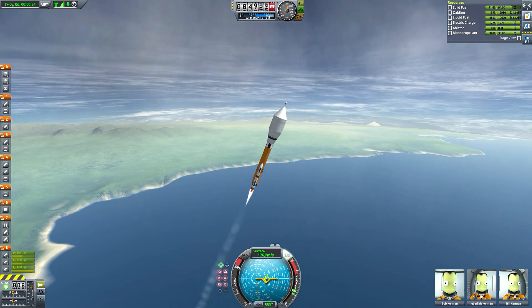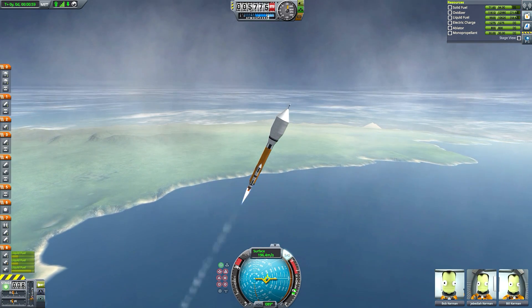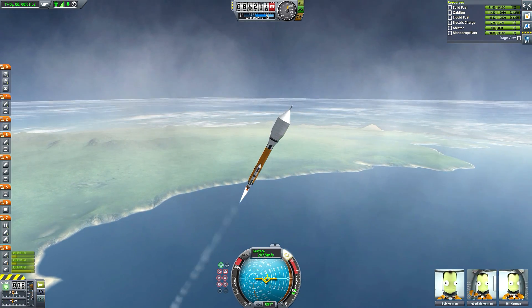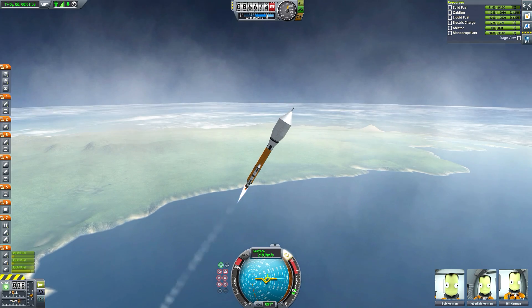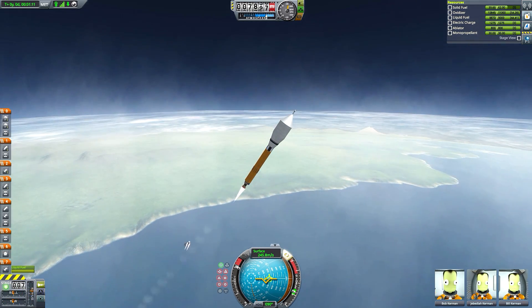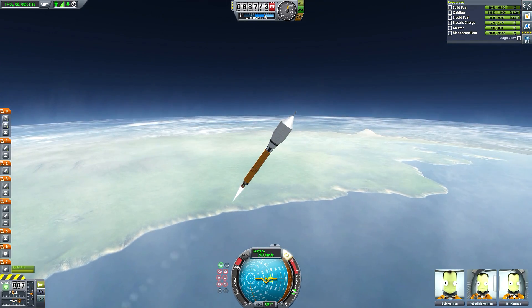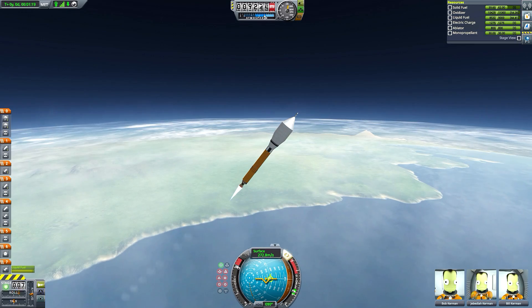Of course, this was back in the old version of the game, so it was much harder to do than it is today. So to try and make things slightly more challenging for myself, I've forbidden the use of making a manoeuvre node to get to the Mun. I'll do manoeuvre nodes for the rest of the mission, but for getting to the actual Mun — which is the only place it's really required, at least for newer players — I'm not going to allow manoeuvre nodes for that.